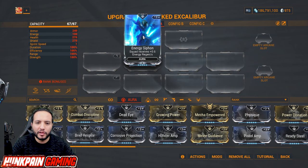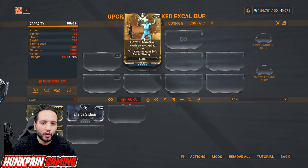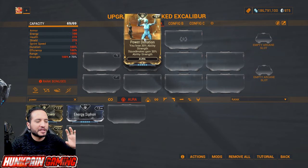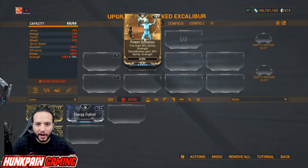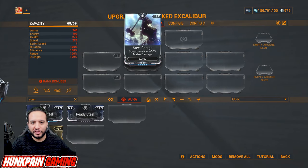Energy Siphon lost some glory when Archon Shards came out, but it's still very good — squad receives 0.6 energy regen. Power Donation: you lose 30 ability strength, squad gains 30 ability strength — practically made for Nova to speed up enemies. Steel Charge: squad receives 60 melee damage including yourself.